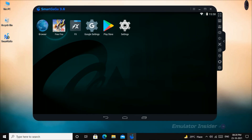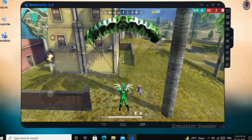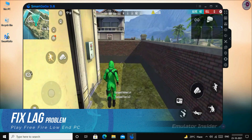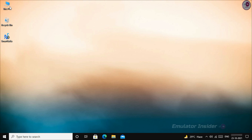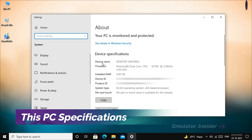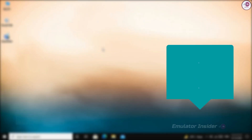What's up guys, in this video I'll show you SmartGaGa emulator best settings for low-end PC — best settings for 4GB RAM low-end PC to play Free Fire without any lag and fix all error problems in the SmartGaGa emulator. Just follow all steps, so let's figure it out.